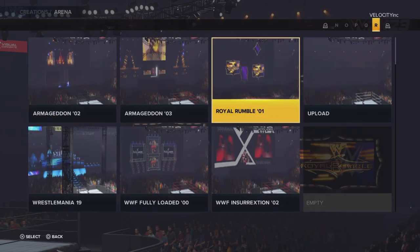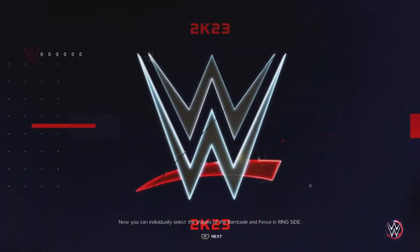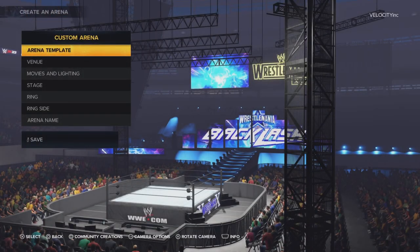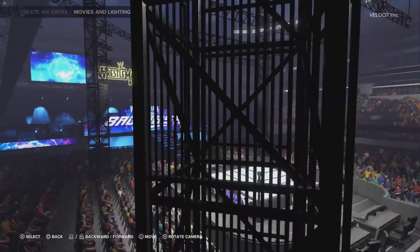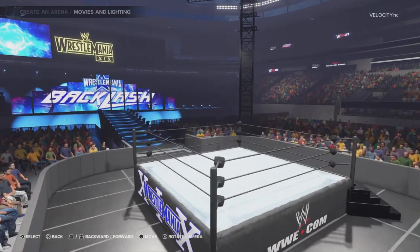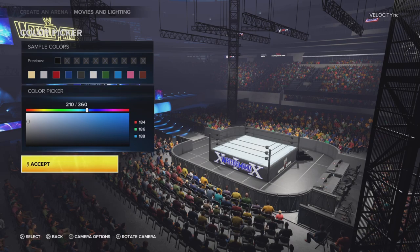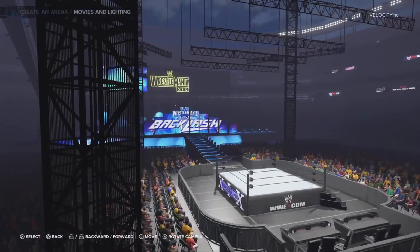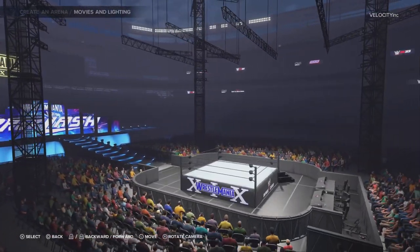Let me go to my WrestleMania 19 arena. Looks like the movie glitch happens in this arena as well. Whenever I load the game, the first thing I do is turn the brightness all the way up because it helps me line up the apron textures easier. But if you're having trouble with the lighting — that doesn't help at all. Just turn down the brightness. That doesn't help at all.